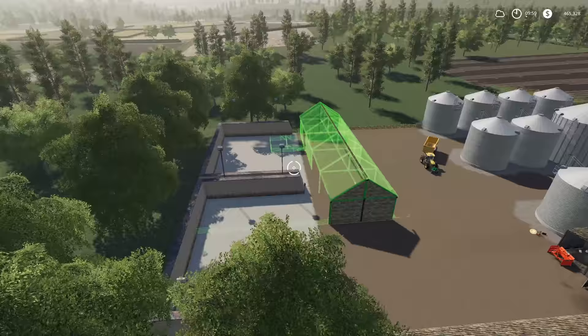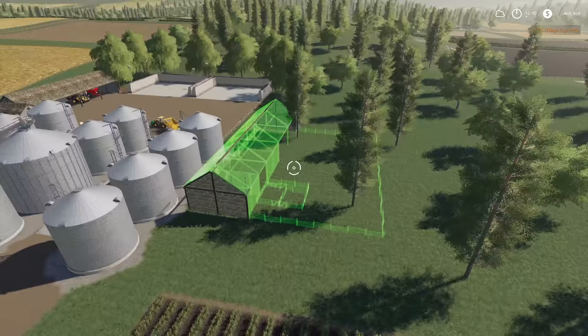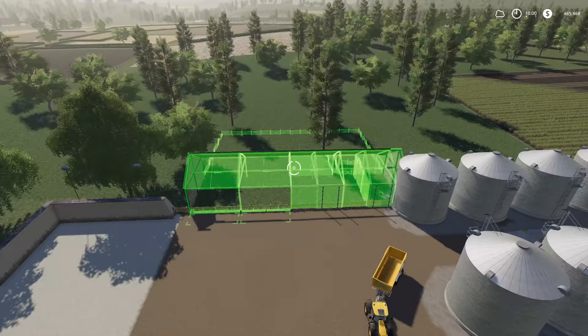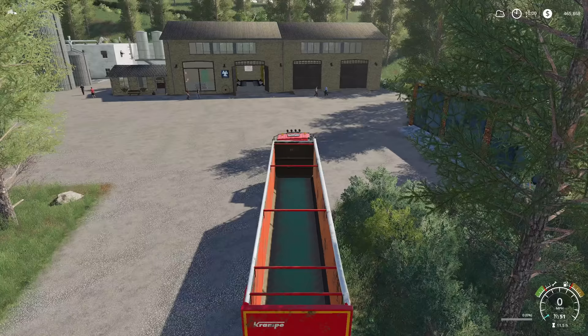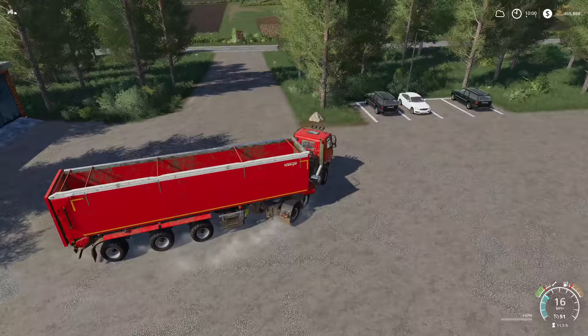Through everything we've got going on right now, I don't think we're going to need any more silos for a while, and I like this area. What if we put some animals down here - does that fit? Oh, that fits way too perfectly for us not to do that. How's the cow farm fit in the area? It fits in the area - almost a little too well. Decisions, decisions.